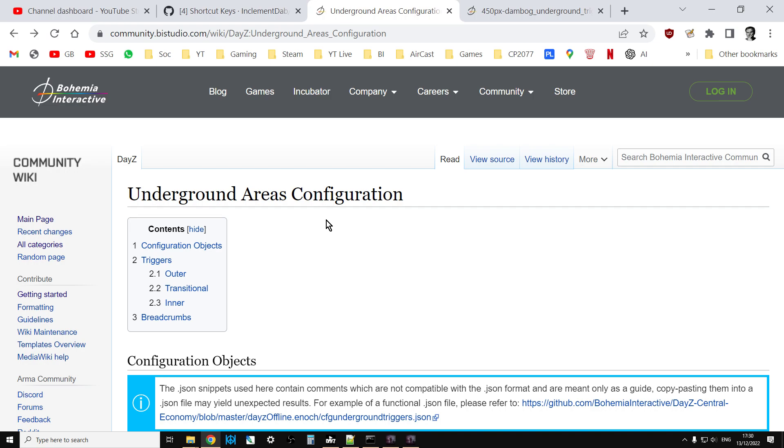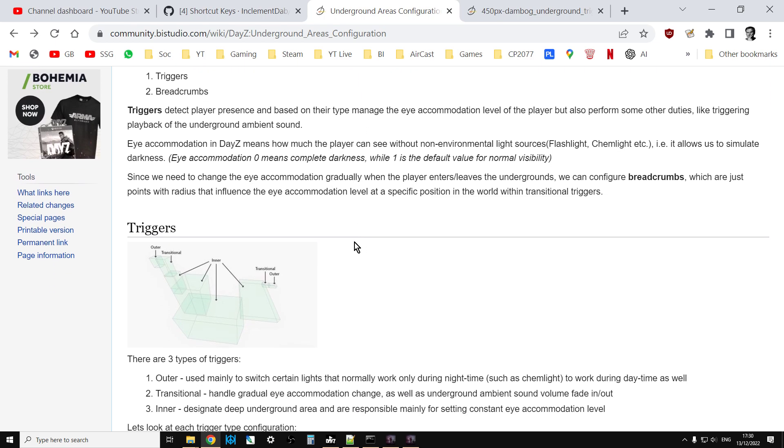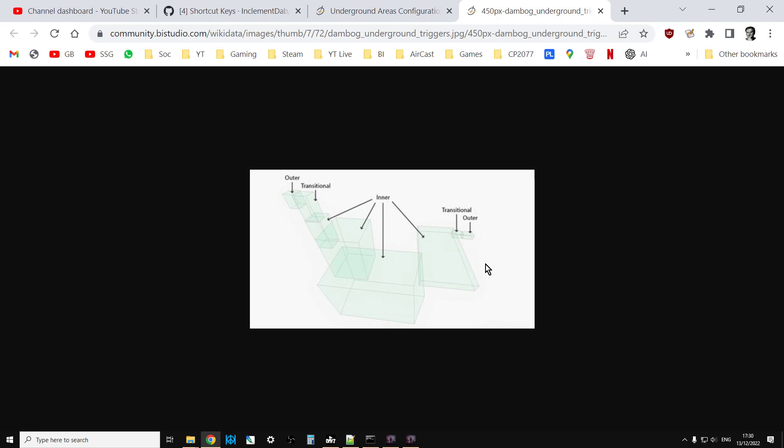It explains what these triggers do and shows you the layout you need. There are three sorts of triggers: outer, transitional, and inner. The wiki gives you a nice picture - a simplified version of the bunker at Dambog. You've got the outer trigger, then the transitional bit where it got darker and darker in my hangar, and then the inner bits where it's pitch black inside the bunker.